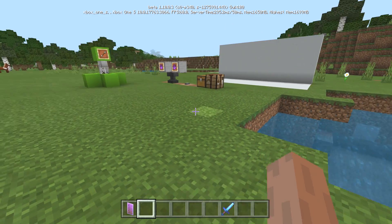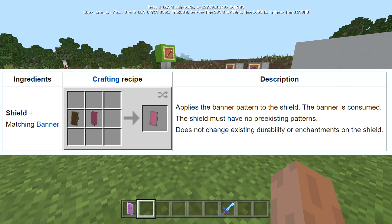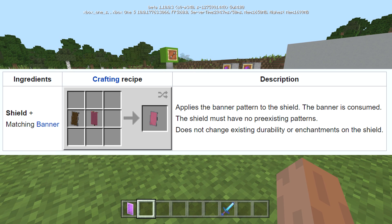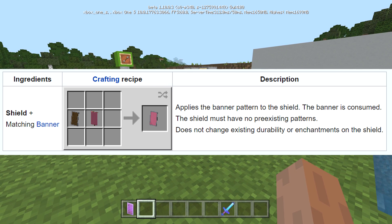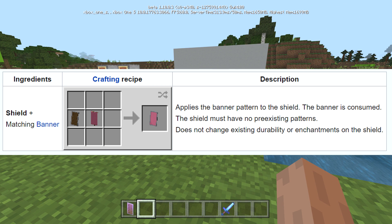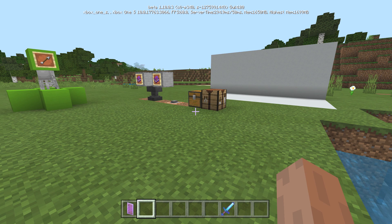On Java Edition, one of the coolest things players do is add banners to shields. This is not enabled on Bedrock Edition yet, but we think it probably will be — especially given that the loom is also being added in this update. So banner customization for shields is not available yet but will likely come soon.